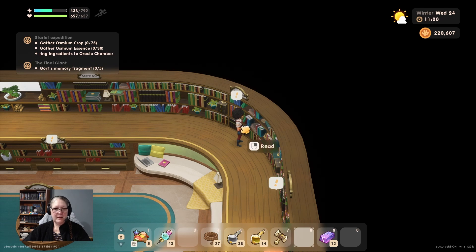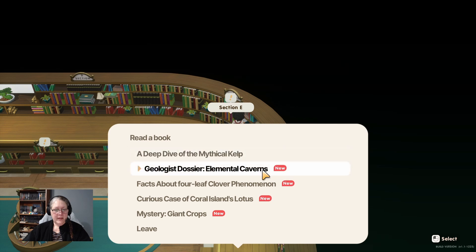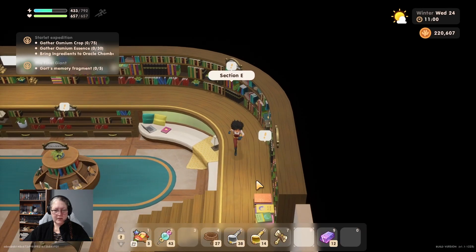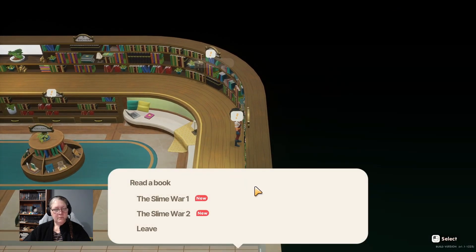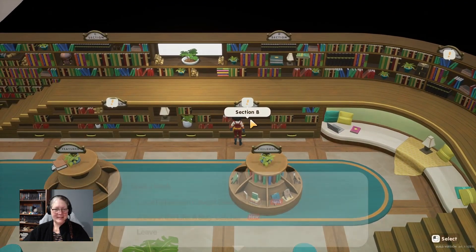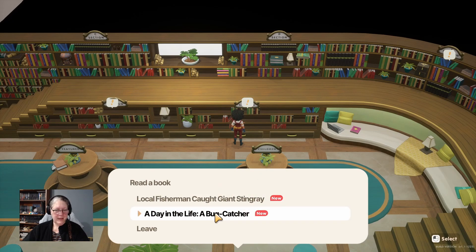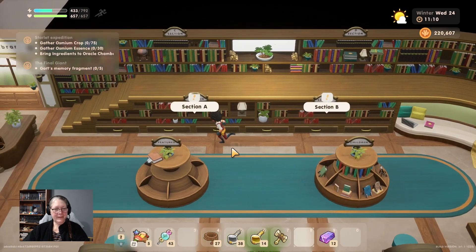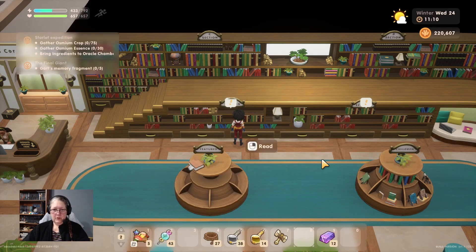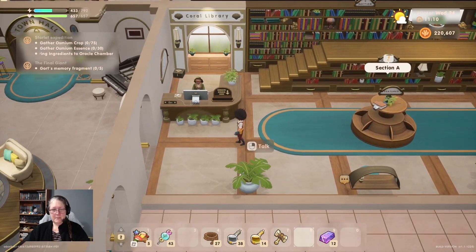There are more books: elemental caverns, the four-leaf clover phenomenon, curious case of Coral Island's lotus and giant crops. We'll come back and read more but not all today. The slime wall volumes one and two. There's also a local fisherman who caught a giant stingray, a day in the life of a bug catcher, Millie's notes, the creation of Coral Island, and puffer fishing volume one. Tomorrow we'll come back and read another section.